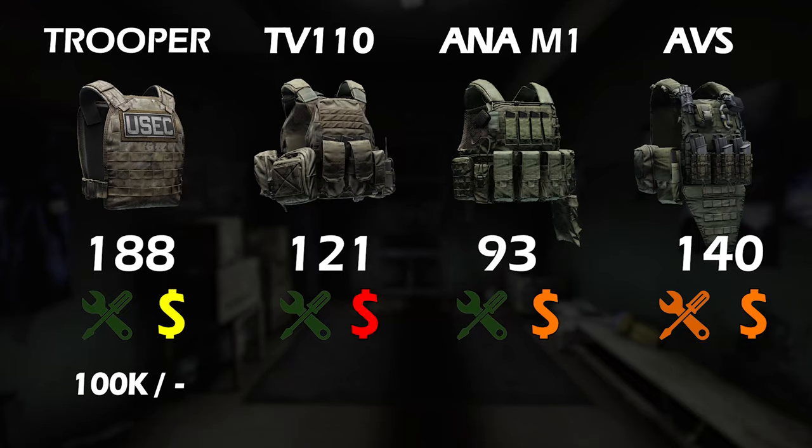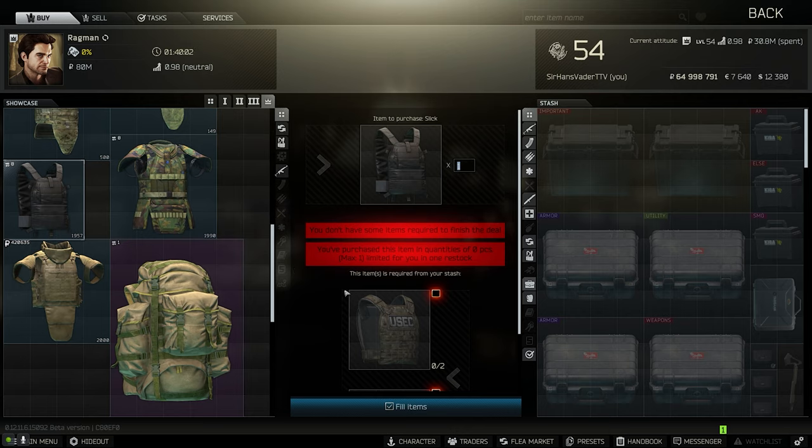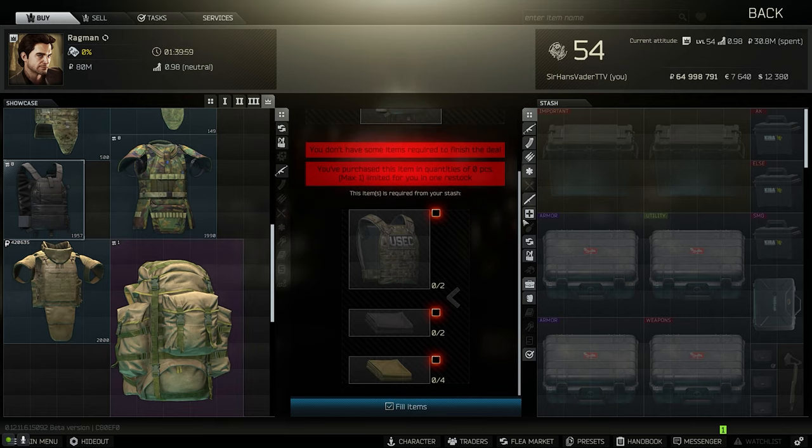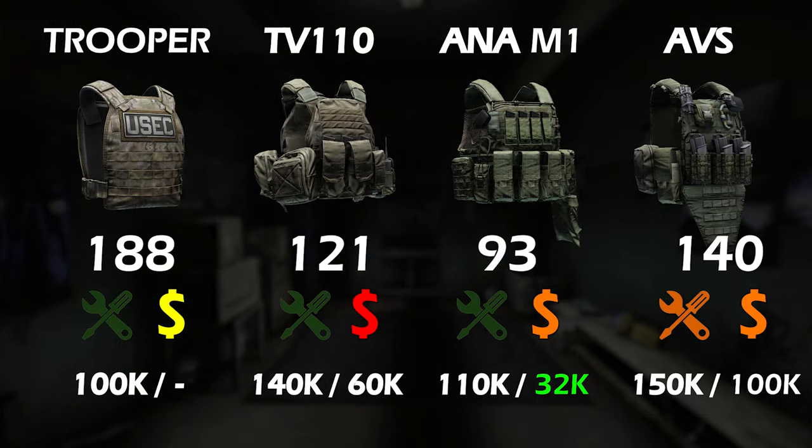Now the most important part — cost. The Trooper usually sits around 100,000 rubles, with no trade and no craft option. The TV rig is usually around 140,000 on the flea market, but there's a cheaper way — more on that shortly. The Anna is usually around 110,000, but there's an amazing way to get it for around 30,000 rubles. The AVS is expensive and the trade is expensive, so there isn't really a cheap way to get it. The Trooper's price is tied to a trade involving the Slick armor, so when the Slick gets more expensive, the Trooper does too.